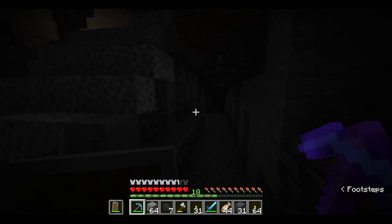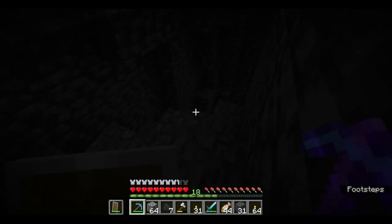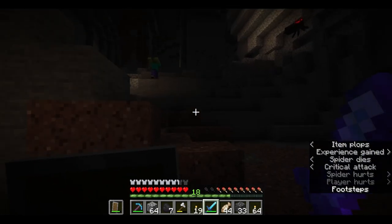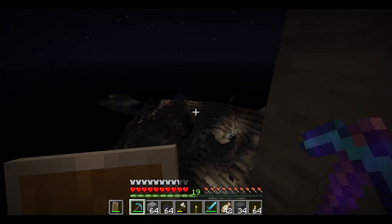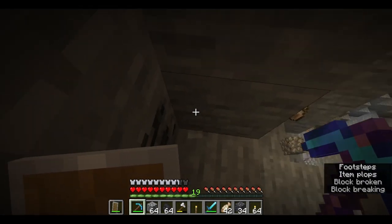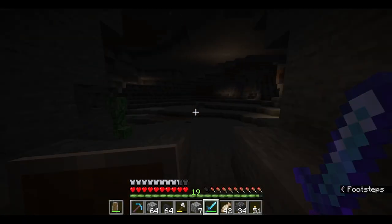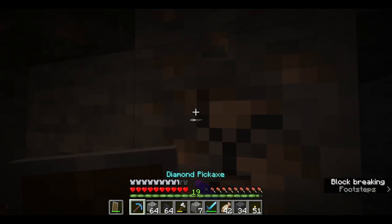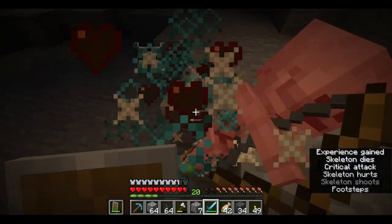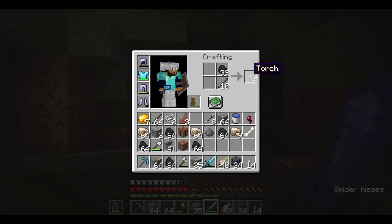Whoa, check out this cave — it almost looks like it's man-made. Oh but this still looks natural down here, that's so weird. I can see through the walls again. Oh and I found some coal. Go away. That's fine — that's also a form of going away technically. Don't shoot. Holy crap, look at all this coal I got. I don't really need that much but I will take it — for lighting.